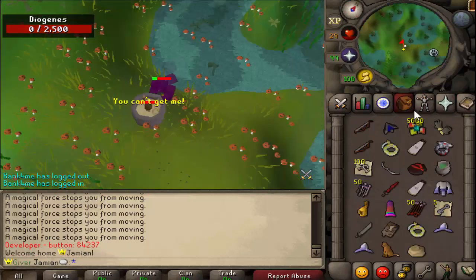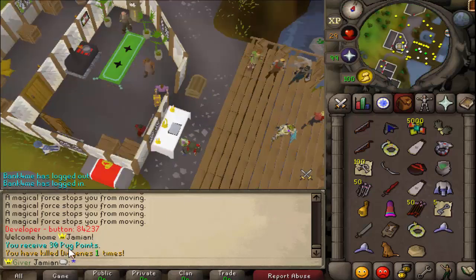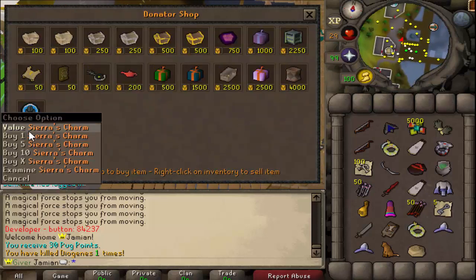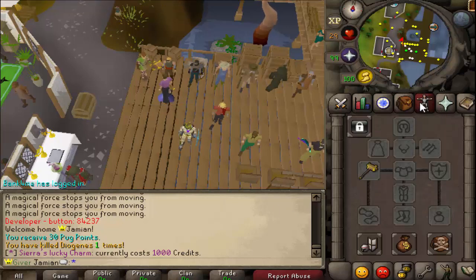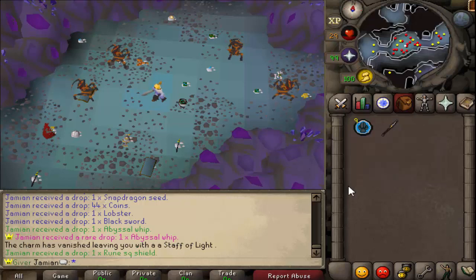The last thing was Sierra's Charm - that is the new item. How it works is you basically just have it in your inventory and whenever you get a very rare drop - this is a drop that yells - it'll pop, giving you an extra loot. So if we put the ring on and go kill something... okay, so we got the trigger. We got it. Let your charms vanish, leave and get the Staffelite. Obviously that's a crappy item, you don't want that item.